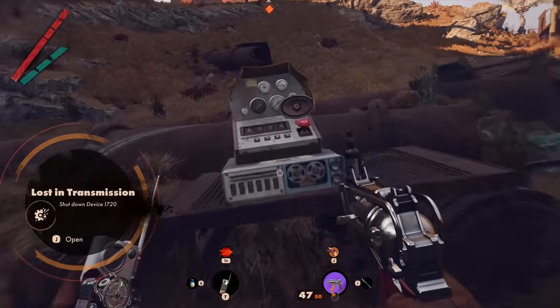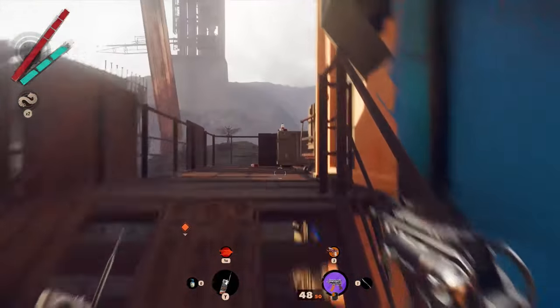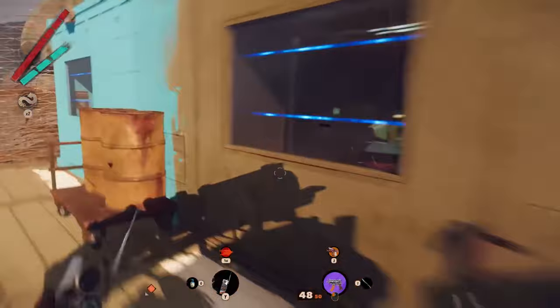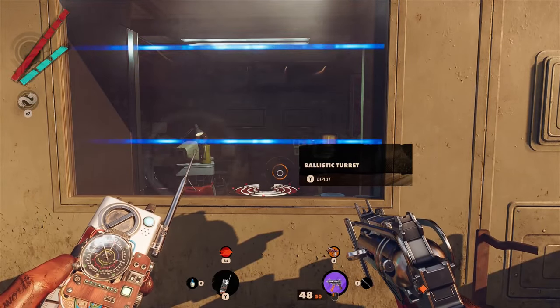In the complex, you can find an invisible panel. The first time you will find some information about it is by visiting the Array Epsilon, which is the building exactly above one of the safe houses.